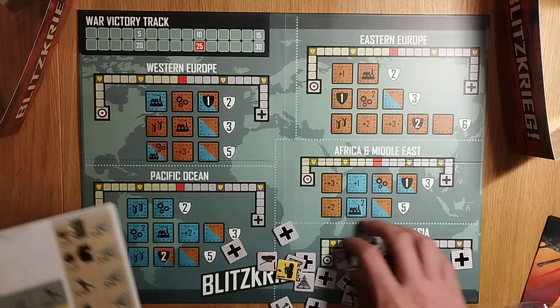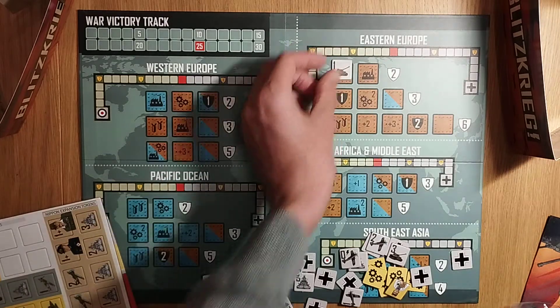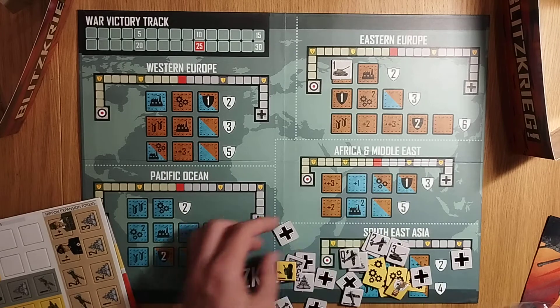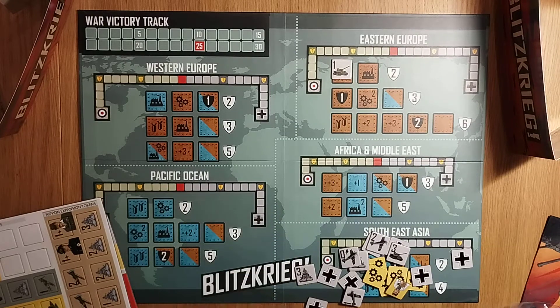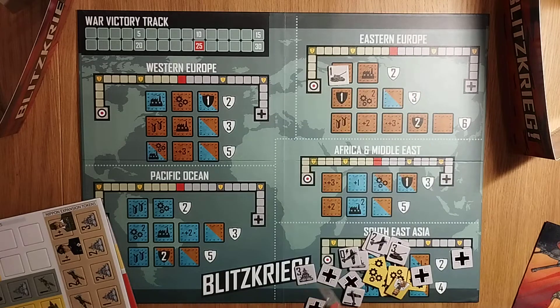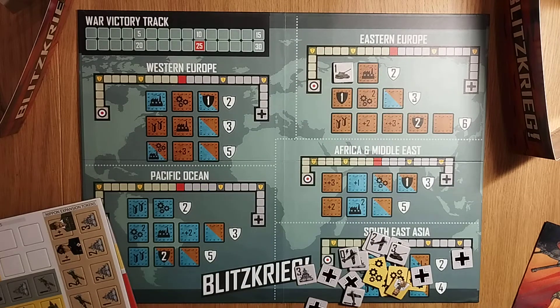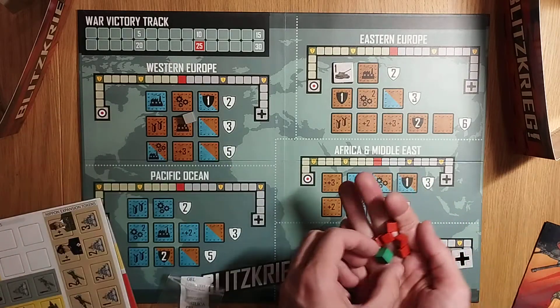There are five theatres: Western Europe, Pacific Ocean, Eastern Europe, Africa/Middle East, and Southeast Asia. You pick up a token and place it into an active campaign — that's the top line. Your cubes start in the center and move one position towards your zone. It's like a tug of war — both players can be fighting over the same theatre, moving cubes toward their side.